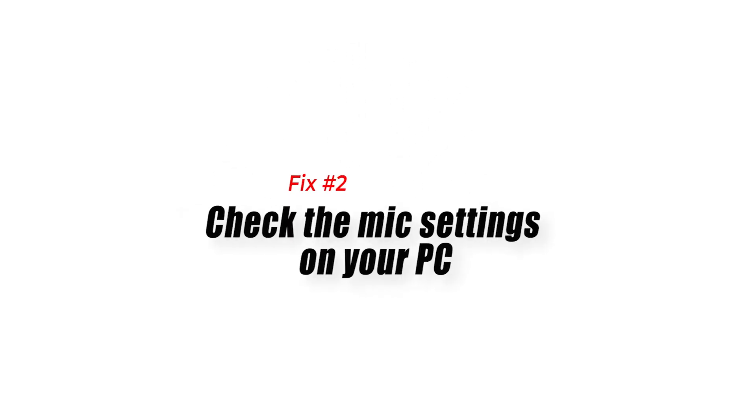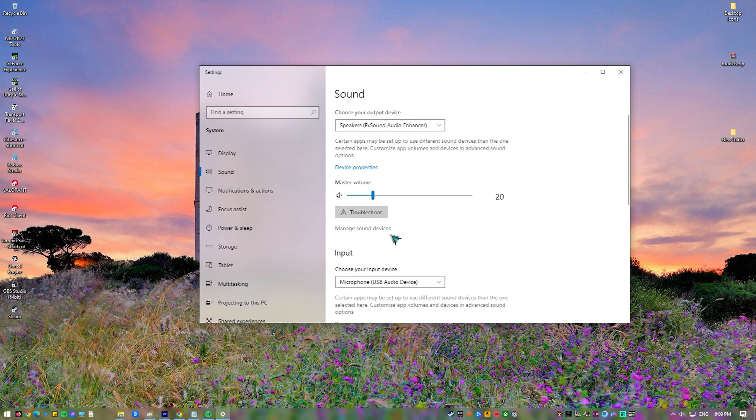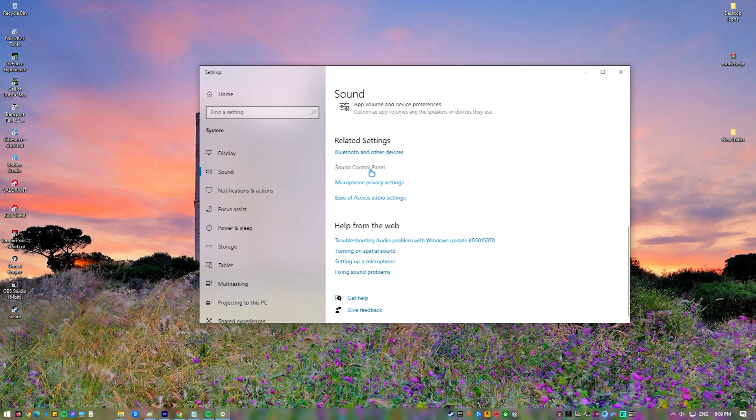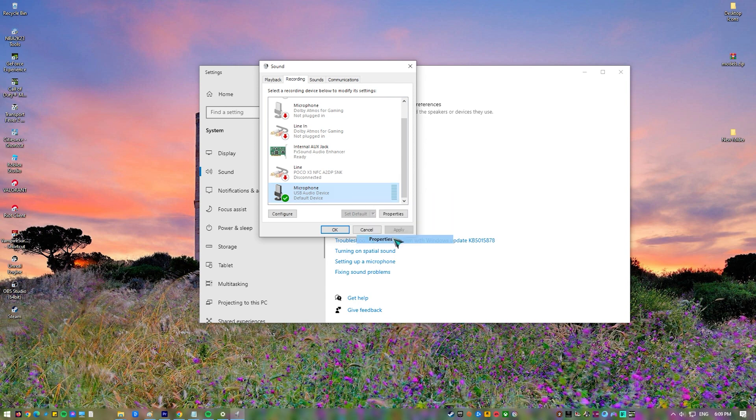Fix 2: Check the mic settings on your PC. Another important thing to do is to ensure that the mic settings on your computer are configured properly. Before you go into the settings, make sure to double-check if the microphone plug is connected to the port of your PC. Many people jump right into settings without verifying this one simple step.